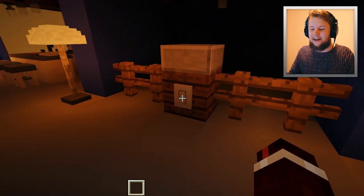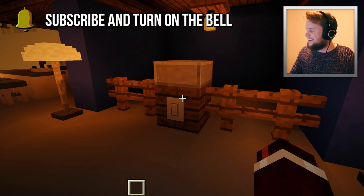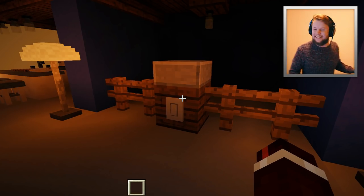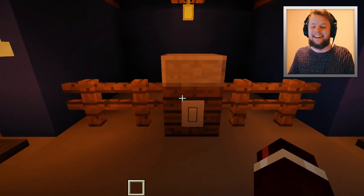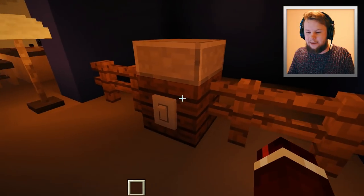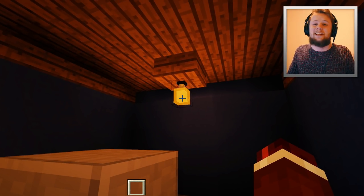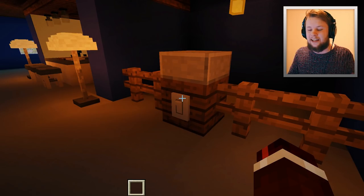Alrighty, let's go ahead and flick this thing on right now — in three, two, one. Isn't that just amazing? I love the sound this thing makes — it actually sounds like a light switch. As you can see, when we flick it the light turns on, and when we flick it again it turns off. You can still do the normal functionality by right-clicking the light to turn it on and off, so that is still in the game. This is just an extra option in case you want to turn it on or off wirelessly.